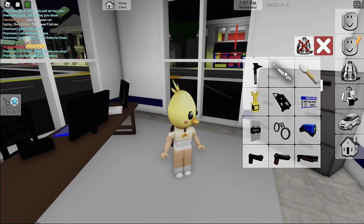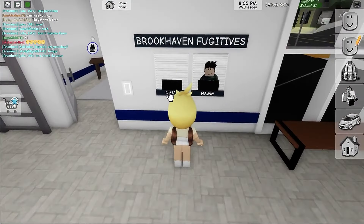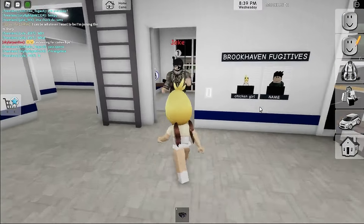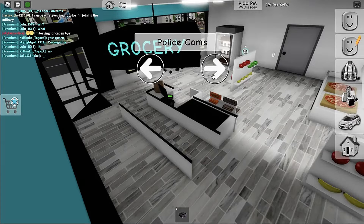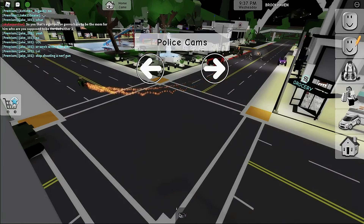Alright, first you go into the police station. As you can see there's some people — let's change to fugitive. Perfect! So you're gonna go to this area, and then you do binoculars.